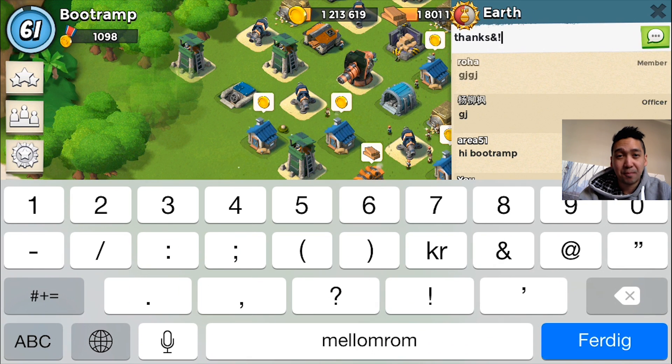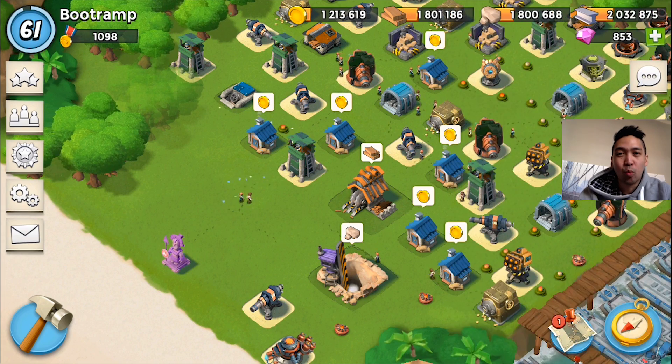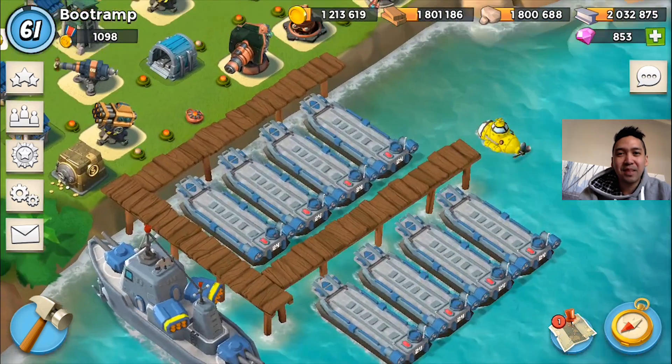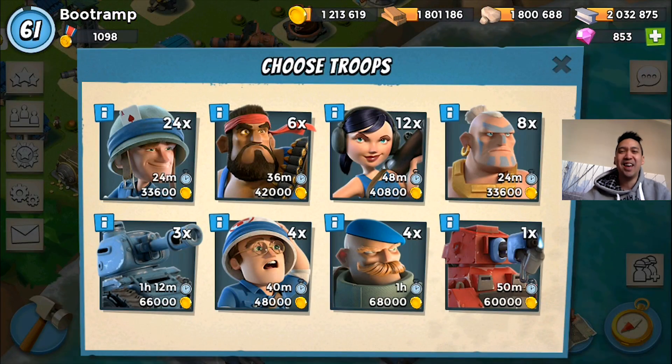We have like 34 attacks remaining, which means we're gonna be taking down Dead End. This is the number one task force in the world. They were saying good job, and yeah, it is a good job! So let's rock and roll to the map.